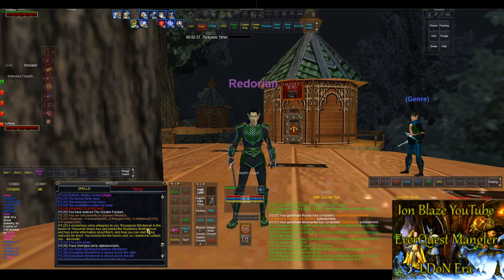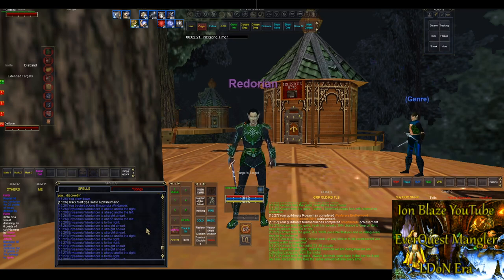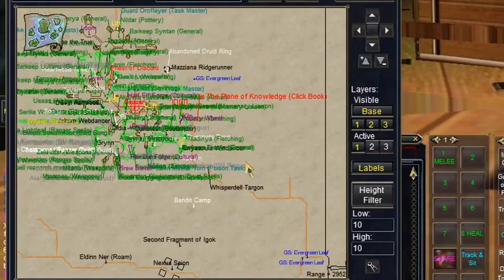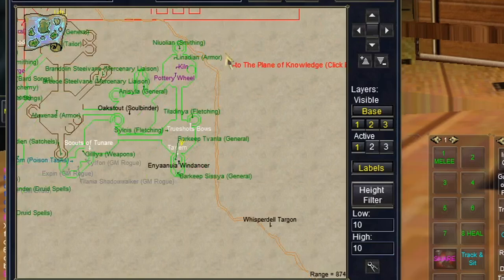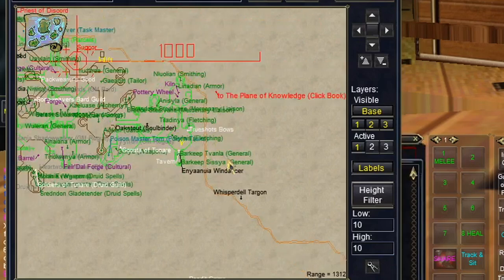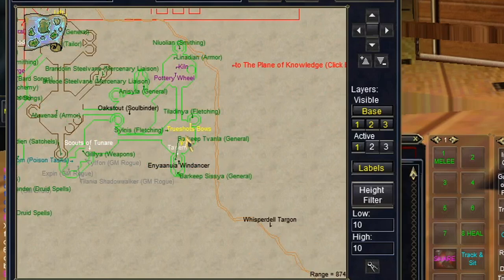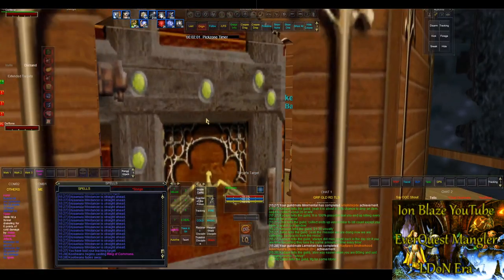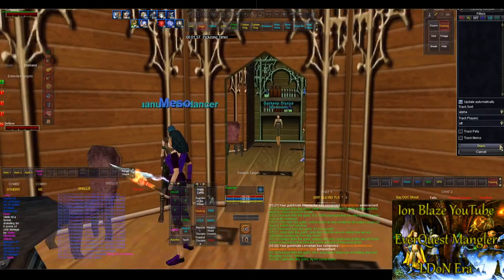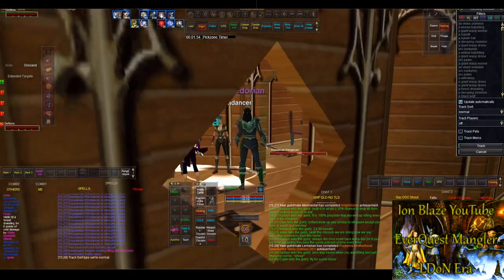I am in Kelathan for my ranger. I'm going to go hail this person — their name is crazy, I don't even want to say it — but I'll show where it is on the map. Here's the Plane of Knowledge book right here, and it's in this tavern on the southeast most portion of Kelathan. I'll show the same thing for Qeynos and other cities too.